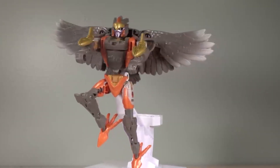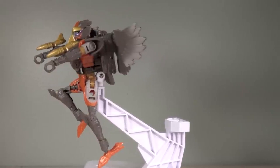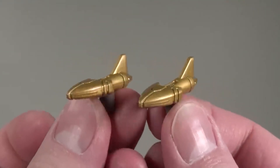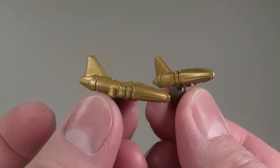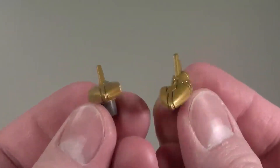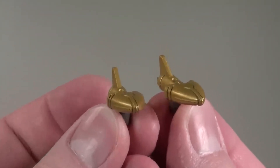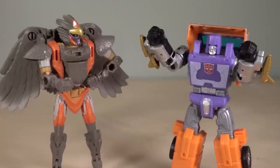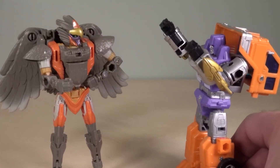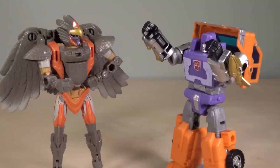Those blasters are the only accessories the figure comes with. Up close, they're actually pretty well painted and appear to have weathering. The weapons are these cute little blasters — very tiny, and my cats have already played with them. They are molded in that original grayish-brownish plastic and then painted gold. I like them, though they're a little big for the character. They actually work better for chunkier figures — here's Huffer with them, and they look more like engineering implements than weapons.